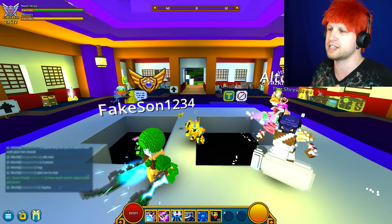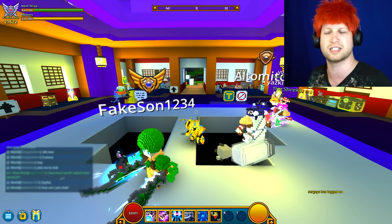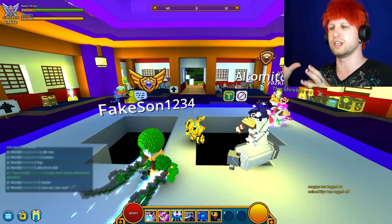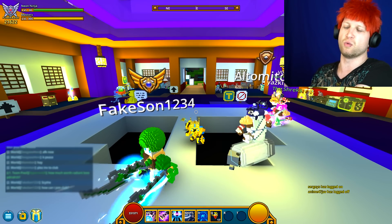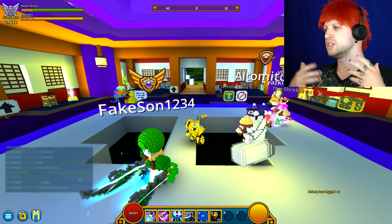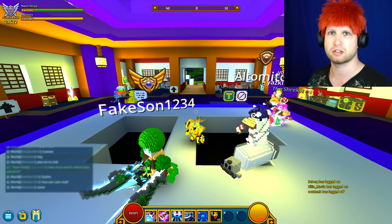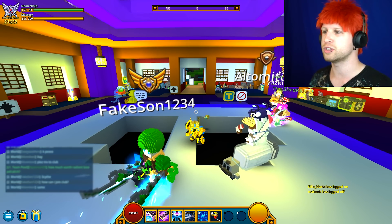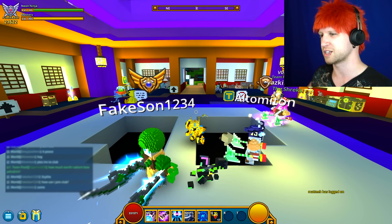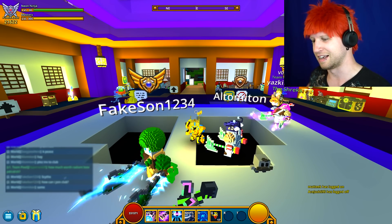One thing that is going to be kind of nice is that an Eclipse key — which you can currently only use on Ultra boxes — when the update hits, you're going to be able to use that key retroactively. So you can actually use an Eclipse key on a hard mode Titan chest, or even on a normal Shadow Tower boss chest. I don't know why you would do that, but it's still worth checking out.